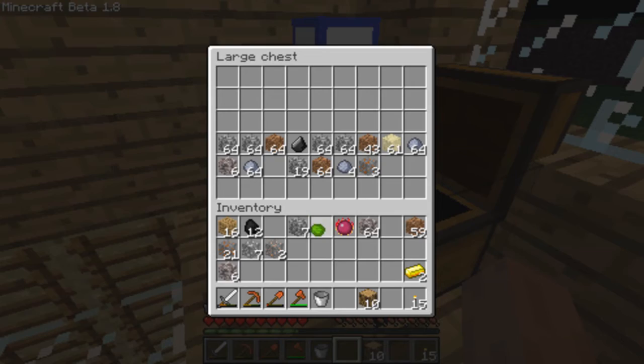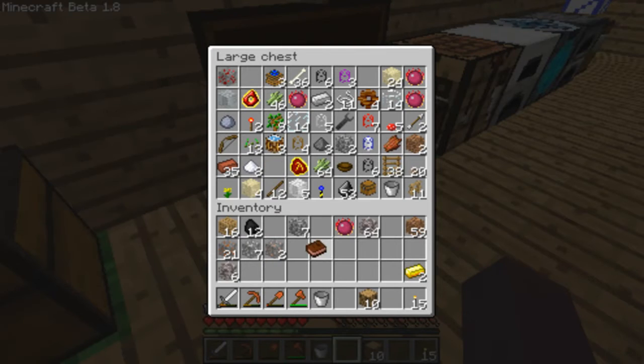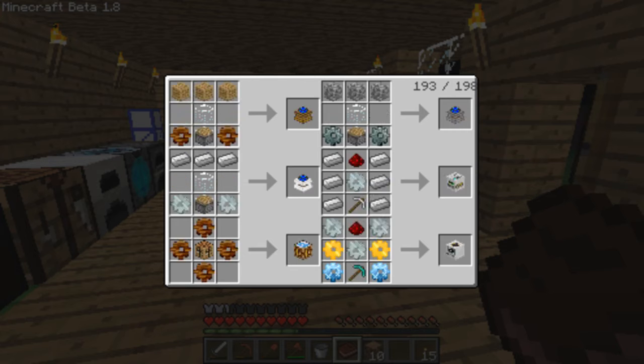We've got some uranium — I think that's what it's called — and we've got quite a lot of that. Let's actually make a compressor, I think it's called. Let's go back to the machines.